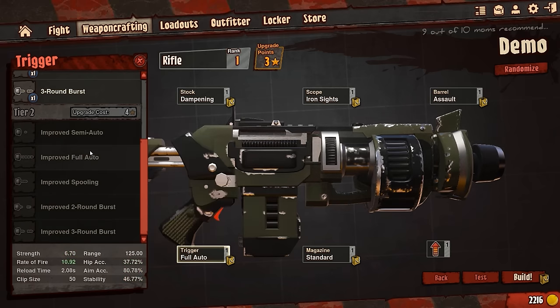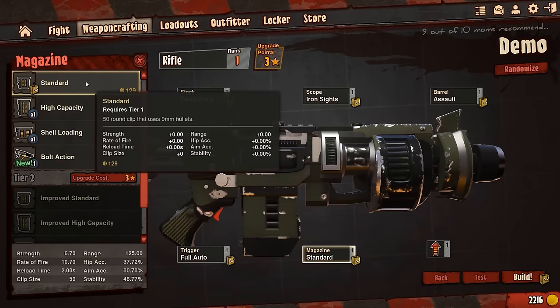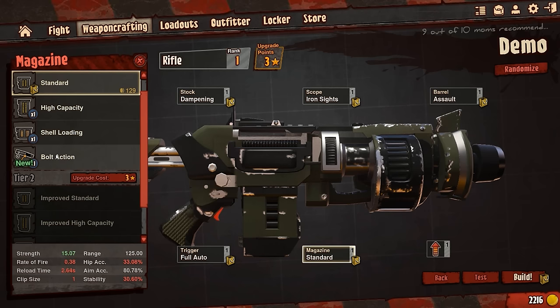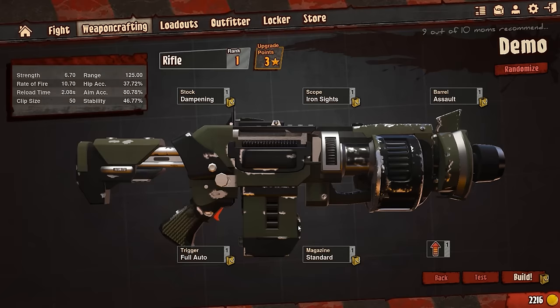Next up, magazine — again pretty straightforward. You've got your standard which in this case is 50 rounds since I'm using the assault rifle. You can go high capacity which gives a bigger clip size but the reload is slower and the strength isn't as good. There's also shell loading and a bolt action option. It's all very straightforward.